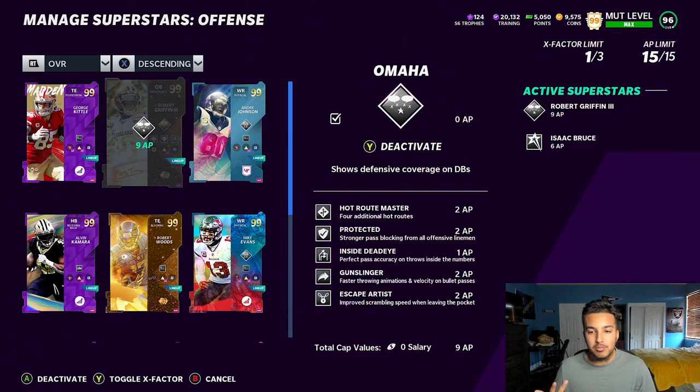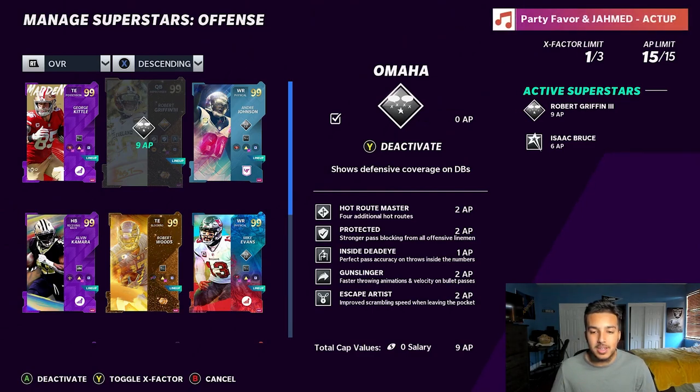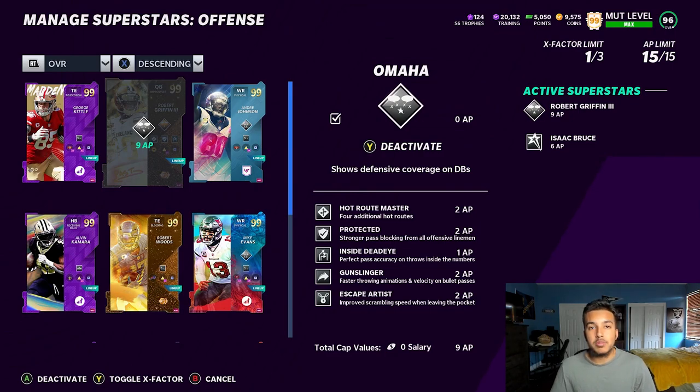The abilities: Hot Route Master on Field General for 2 AP, Protected on Field General for 2 AP, Inside Deadeye — a lot of archetypes get it for 1 AP. Inside Deadeye is the move this year — last year Dashing Deadeye was the move, this year Inside Deadeye is it. It's a glitch for throws on the run. Next is Gunslinger on a Strong Arm for 2 AP.